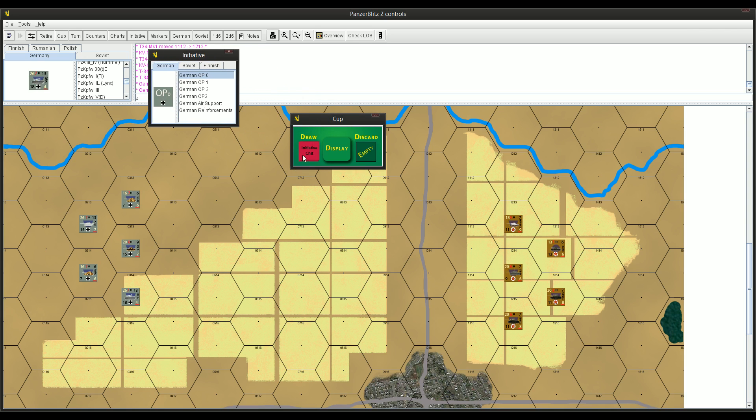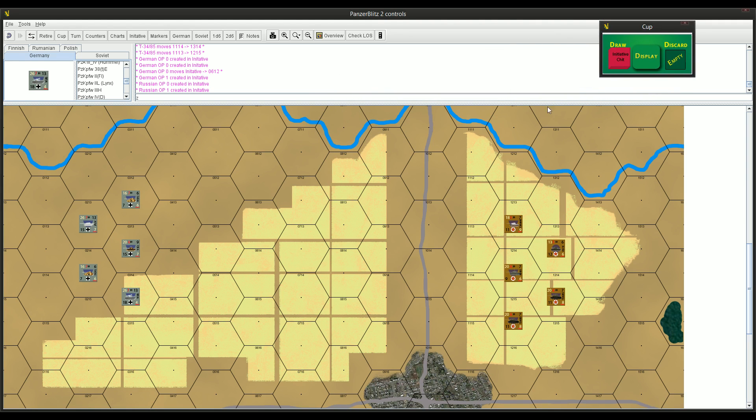I'm going to open up my initiative chits and put down an Op0 and an Op1 for the Germans, and then for the Soviets an Op0 and one Op1. This is not balanced in any way with forces and initiative - it was just a way for me to sit down and practice moving and shooting, which really is the basics of any game. I haven't included infantry, so we'll look at that later. This is strictly vehicles.